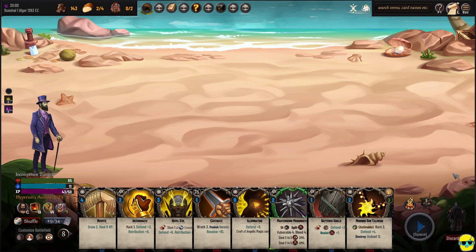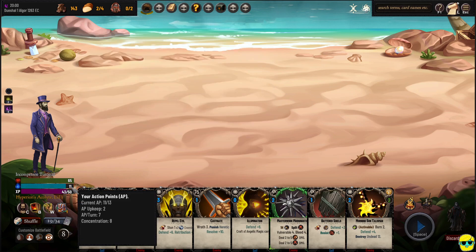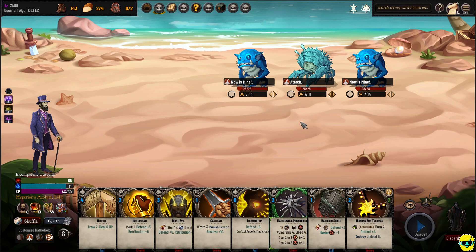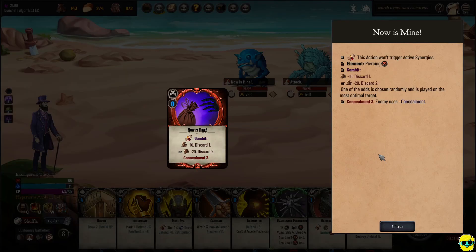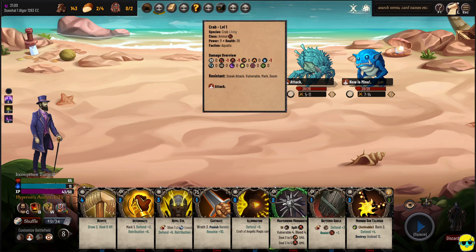We're on the first screen. Notice we started with our Masterwork Morningstar, the Battered Shield, and the Talisman. We have our hand drawn, and we did lose 2 AP from our robes, but our resistances went up accordingly. We're going to fight an Aquatic Scavenger, a Crab, and another Scavenger. Alt-left-click to see what this means — it's a piercing element and it's a gambit. One of the odds is chosen randomly and played on the most optimal target, so he's really just stealing money from us and making us discard a card, which is quite annoying. I don't really want to lose money, but I'm going to allow this to happen and focus on the damage.